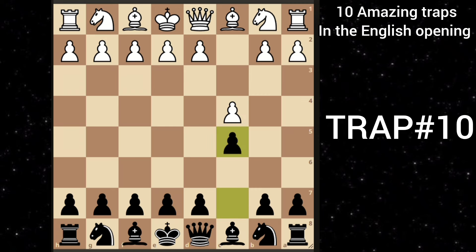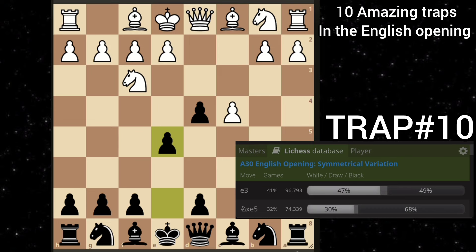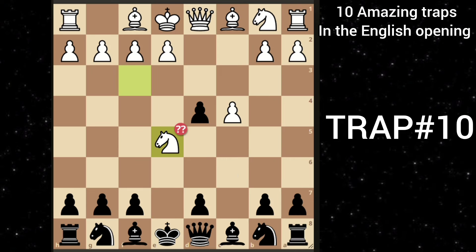Let's move on to our next trap. After c4 c5, d4 — you just take this pawn. White goes knight f3, attacking this pawn. But then you go with this tricky move: e5. More than 70,000 players have played knight takes e5, which is a big blunder. Because you can play queen to a5 check. After white goes bishop d2, you can just take this knight. You are completely winning in just 5 moves.